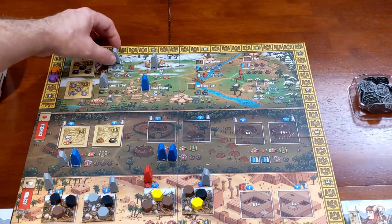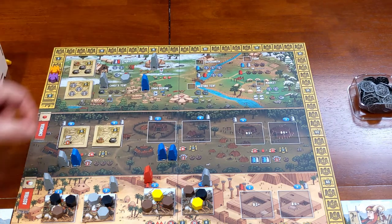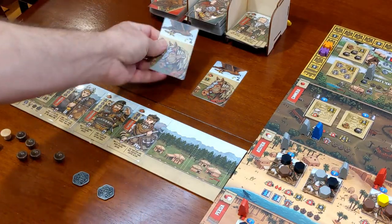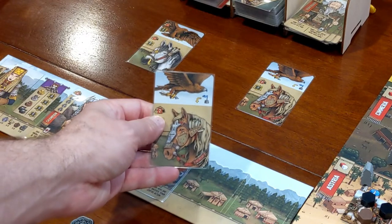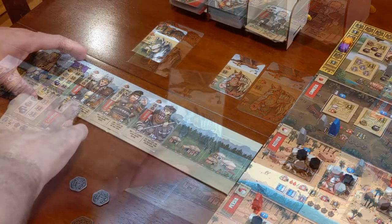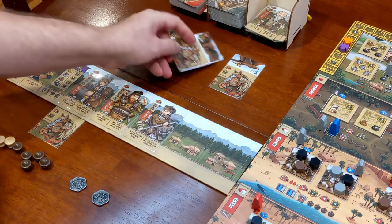I'm going to pick up from the stables and spend an equipment to gain a horse. I'll take this horse, which gives me two strength during raids and a victory point at the end of the game. I'll place it with my Champion and draw a new one.